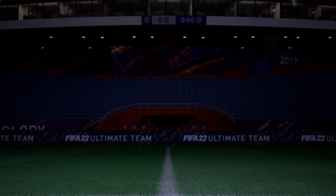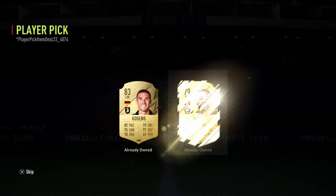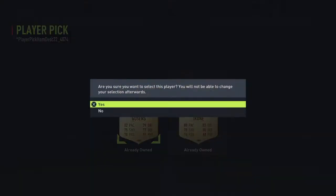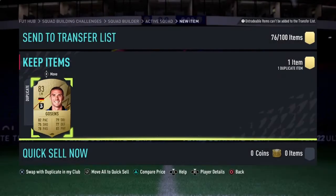78-plus player pick, number 2. Can we see a rule breaker or at least a high-rated walkout? No, we get a Gosens untradeable, which can go into the next SBC. See you in the next one.